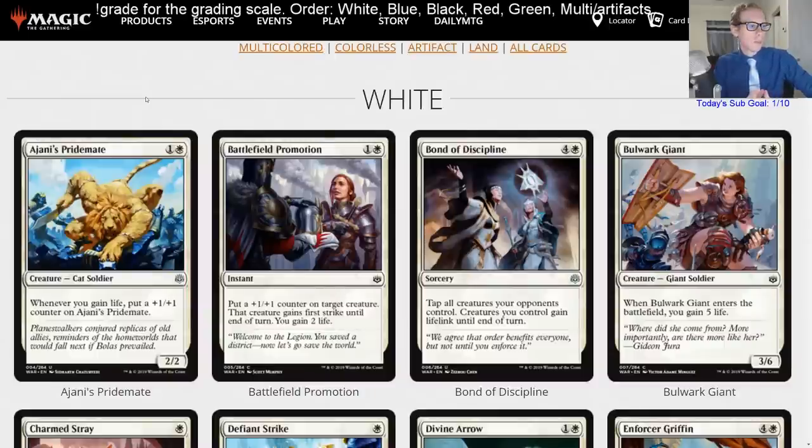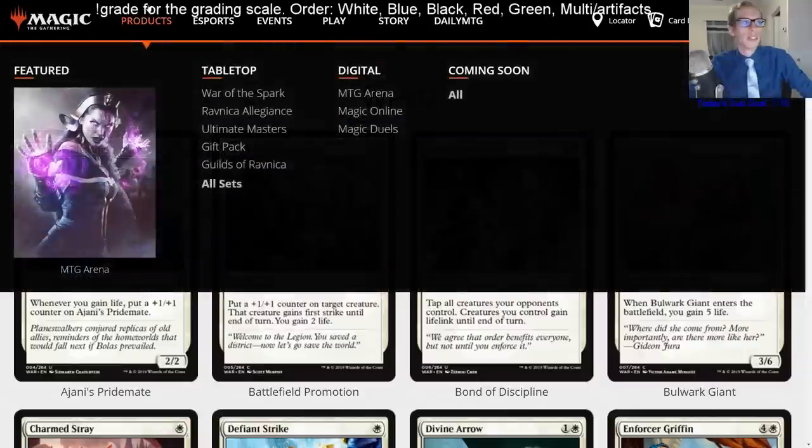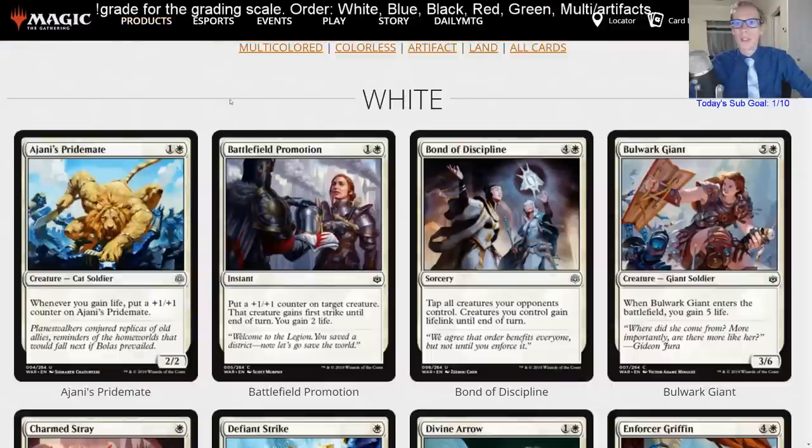Grades will be A through F using the US letter grade system, or cards can get a limited grade. An A is a format staple among multiple decks — cards you can expect to play against when building new decks. Examples from Ravnica Allegiance are Hydroid Krasis, Kaya's Wrath, and Mortify. A B is a defining card in a singular highly played deck, a role player across multiple decks, or a very common sideboard card.